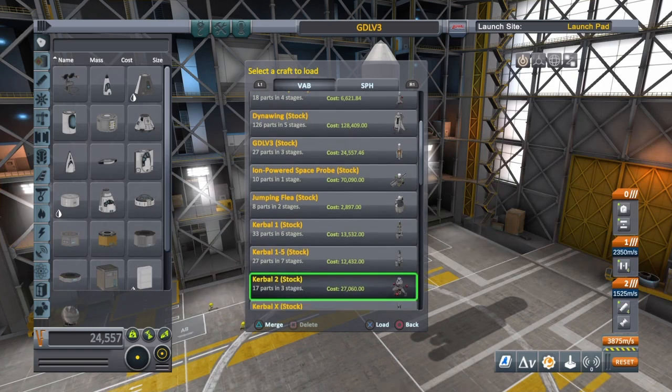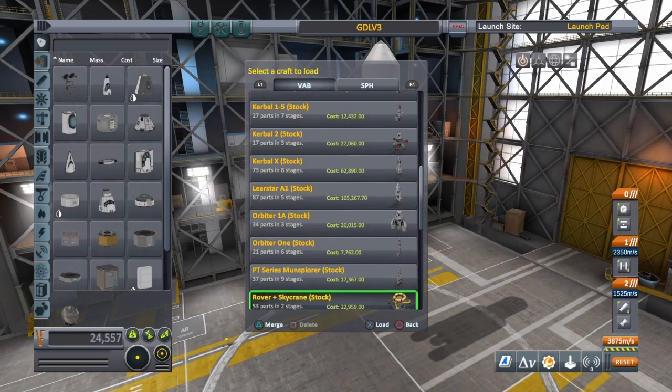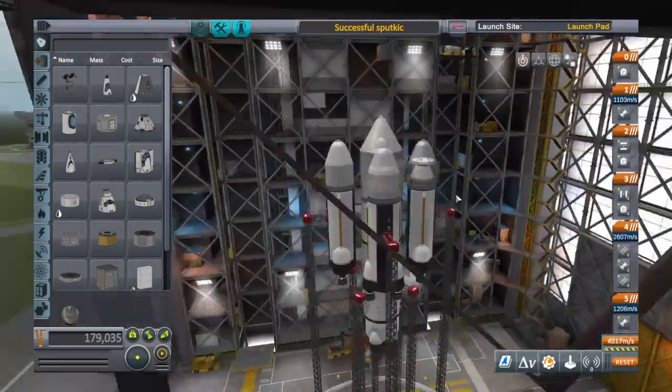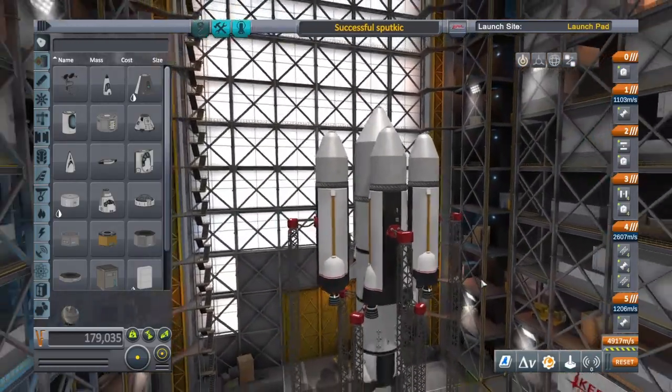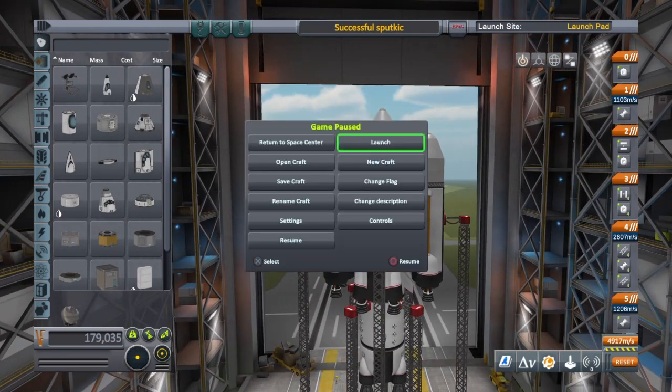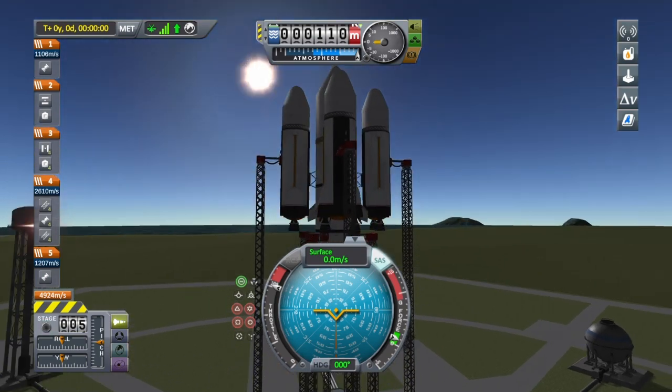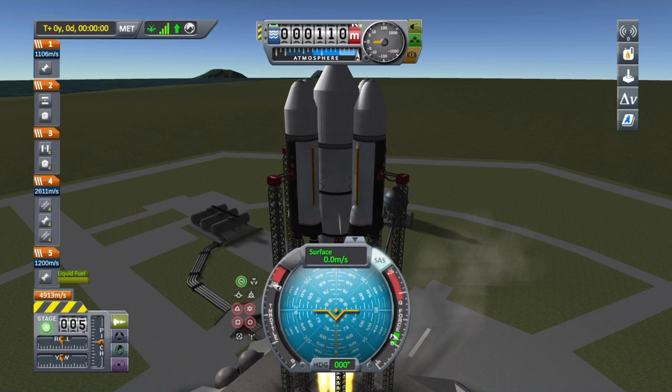I don't think I've shown you guys a successful Sputnik. There it is — here's my first successful craft that I made when I first downloaded this game. Let's launch this thing. I currently have two successful different kinds of Sputniks in space — one's literally going out of the solar system, already long gone, and the other one is circling the sun like a planet.